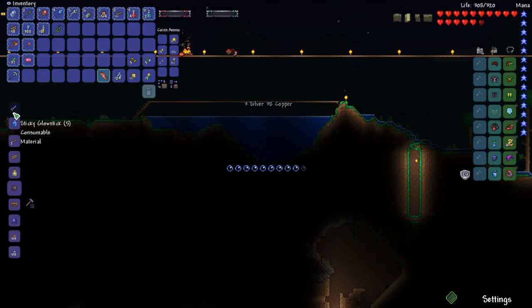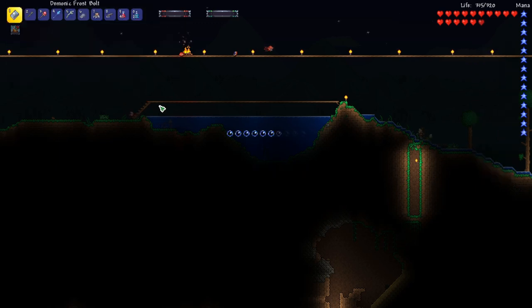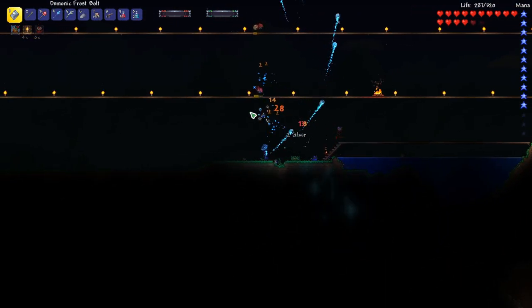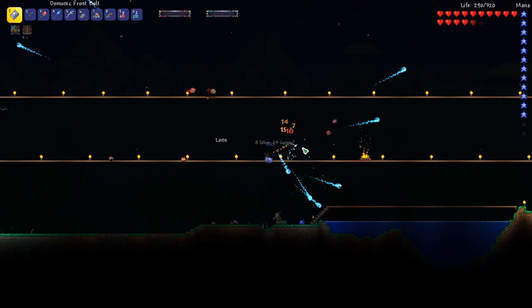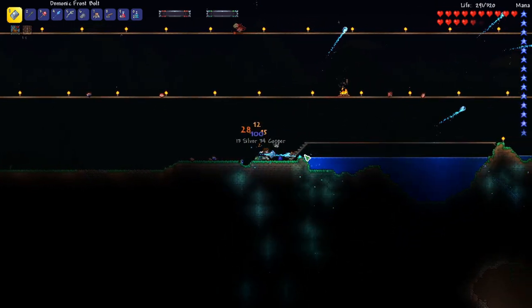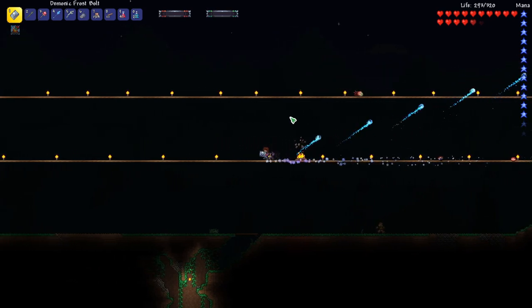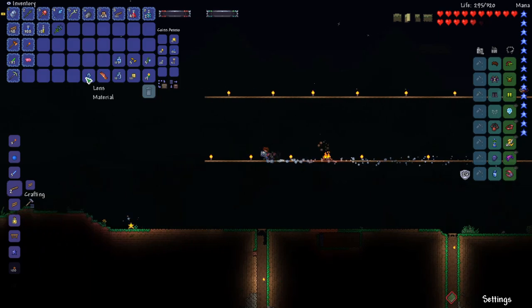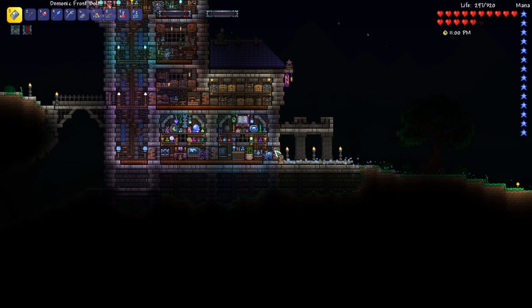So let's craft some bottled water. We've got a lot of demon eyes spawning over here. Now we can head back to base and we've got plenty of bottled water to finish off making our potion.